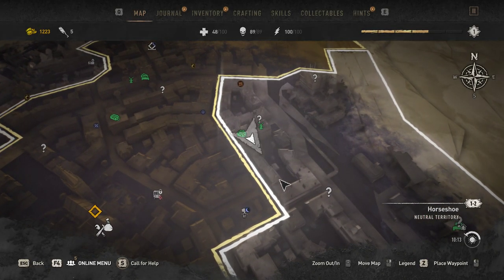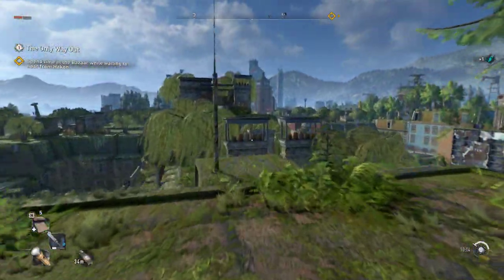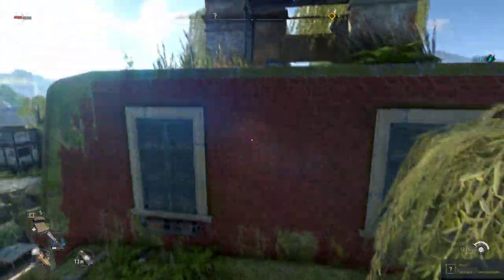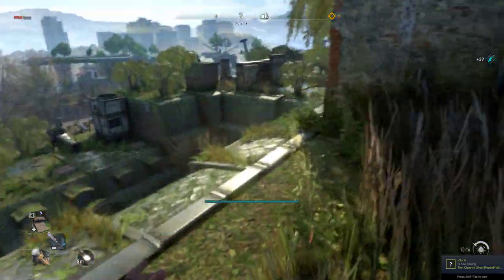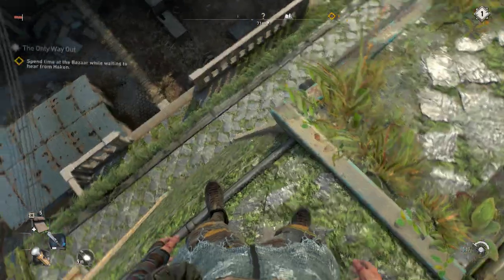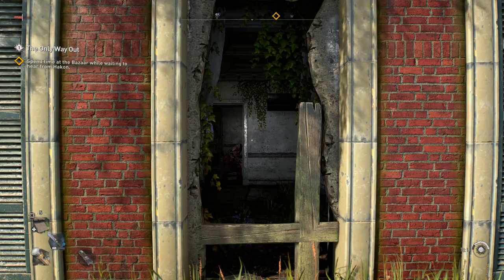On top of these buildings — once you get on top of that building, you just go left right here. You go left and drop on the balcony, then you need to enter.